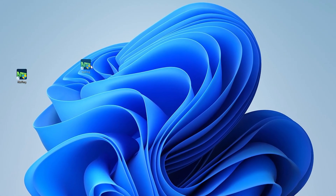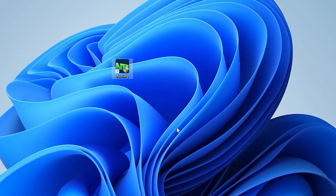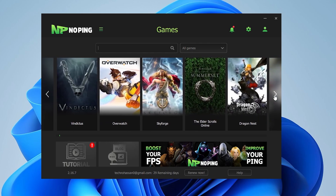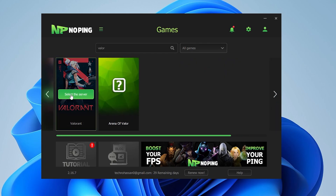Once you download and install this tool on your PC, you will find a launcher file for NoPing. Simply double-tap and open up the software. Inside you will find thousands of games — you can use this tool to optimize your ping and network for a specific game. Search in the search bar for Fortnite or Valorant, select your game, click on 'Select Server,' and open up the settings for that specific game.